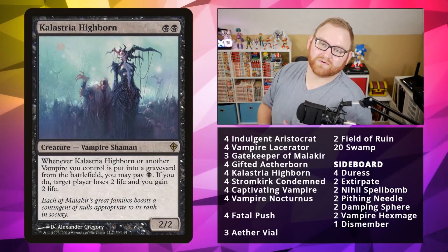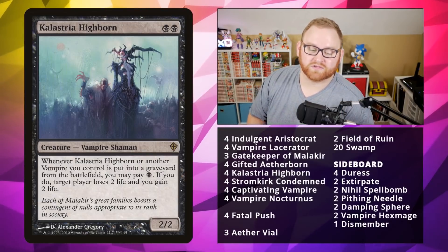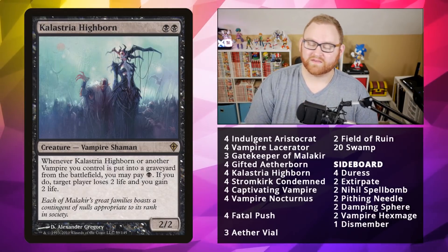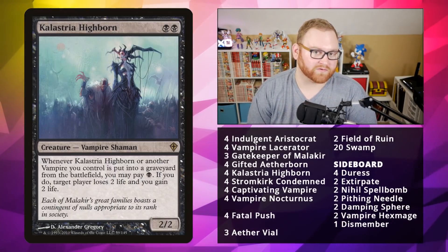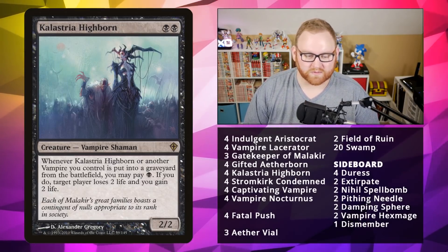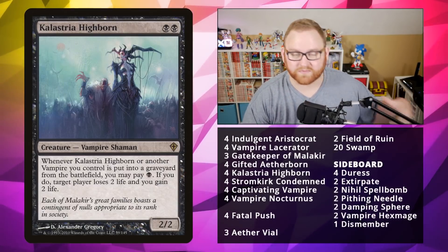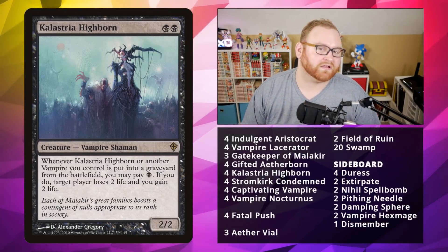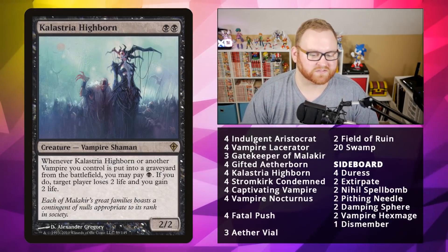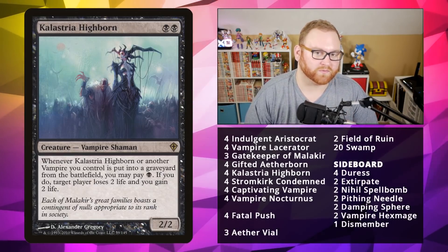Next up, we've got Callistria Highborn — a 2-mana 2/2 Vampire Shaman. Whenever the Highborn or another Vampire you control is put into the graveyard from the battlefield, you may pay 1 black mana. If you do, target player loses 2 life and you gain 2 life. This is very good against board wipes and spot removal in the mid to late game. You want to play this on turn 3 or 4, not turn 2, because it'll likely get removed immediately.